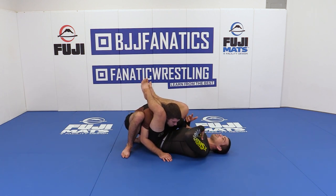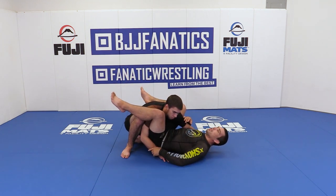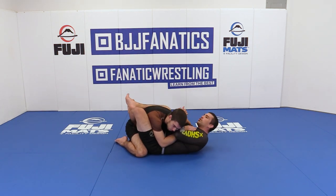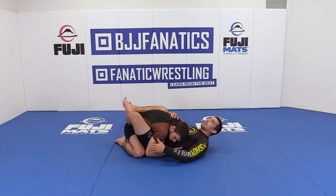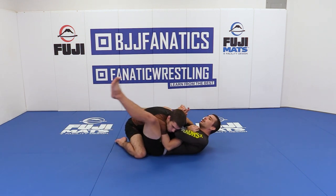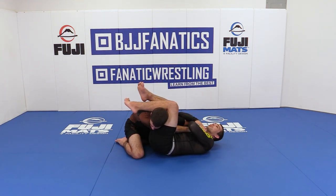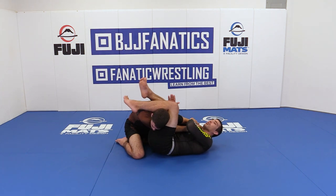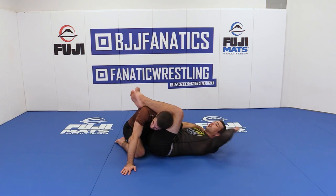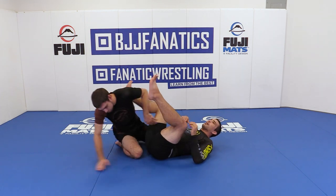So we have three or four submissions we can catch either intentionally, deliberately, or on accident. If you guys really want to force the arm bar, just pay extra attention to his elbow location. Use your hips when you swing out to actually bump his elbow across, and then finish the arm bar from there. If he pulls his arm out, you go to the triangle — or if he pulls his arm out you just go to your Kimura trap series. A couple of different options.